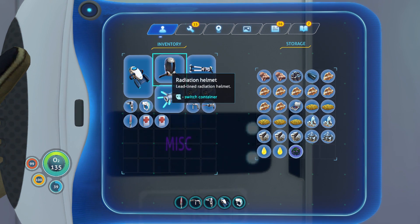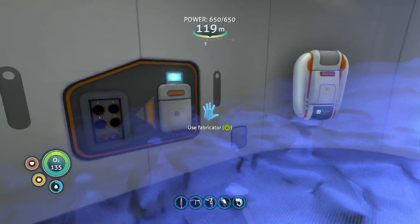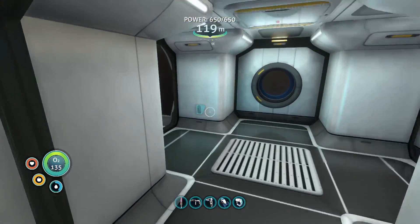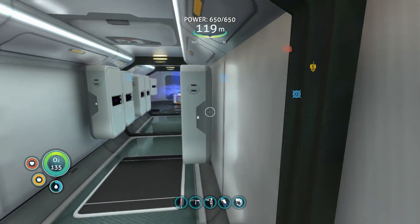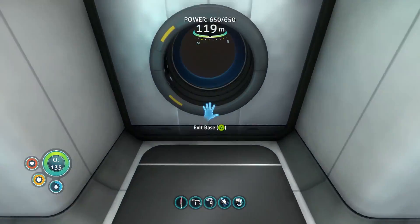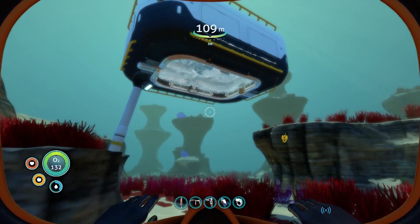I have a map open and I'm looking at where we're at. I think we need to find the mushroom forest — if we go from the back of the Aurora's engine and go kind of diagonal, we'll get there. So our first plan of action is to head out that way. It's time to load up the Seamoth and head out there.